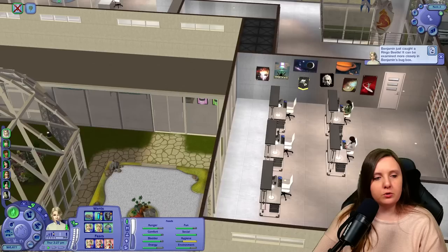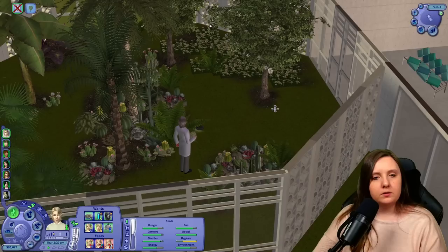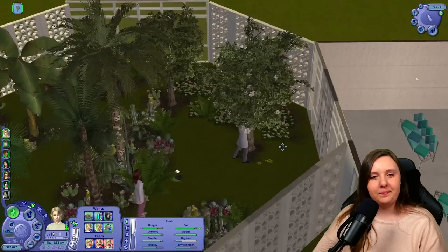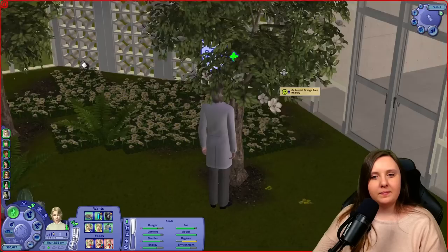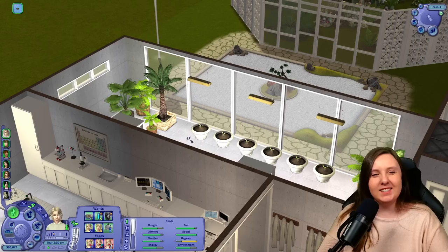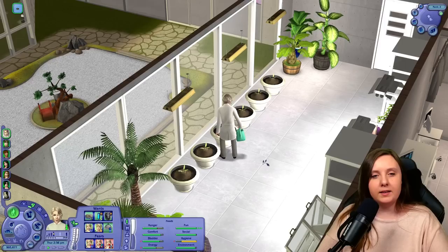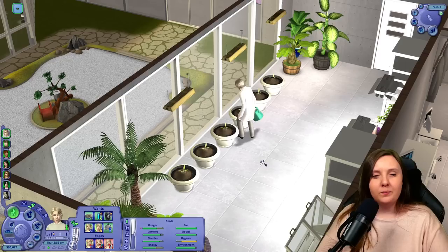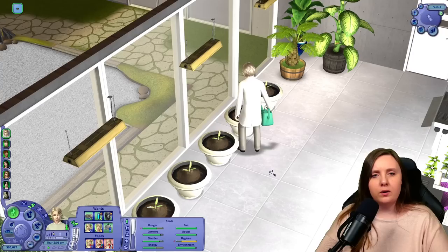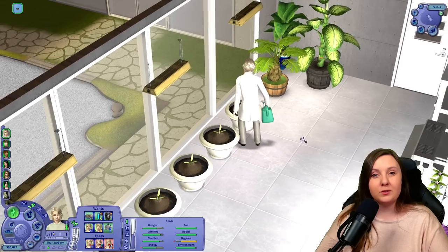Something has happened with the trees — Benjamin, you can stop that and tend to the tree instead. Oh, and they're getting really bad hygiene when they look for bugs, that's a shame. The plants need watering too, so I'm going to leave that to Benjamin and Lily. Actually, Lily should go upstairs and instead work on the gardening badge — that makes more sense for her. Benjamin can tend to the plants, and then I might send him to the emergency shower to freshen up.